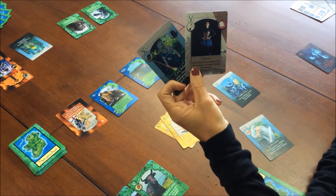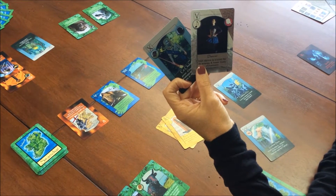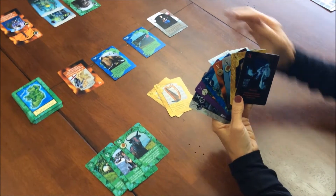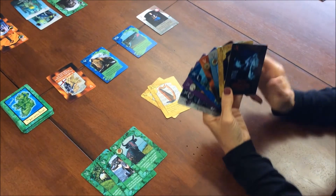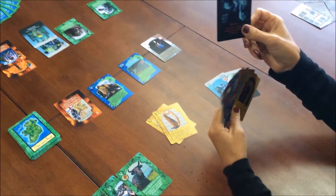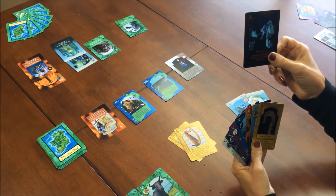Those are the cards that can be targeted with a dark card discard. In the basic foundation game, I discard and it's just 10 points against the other player.